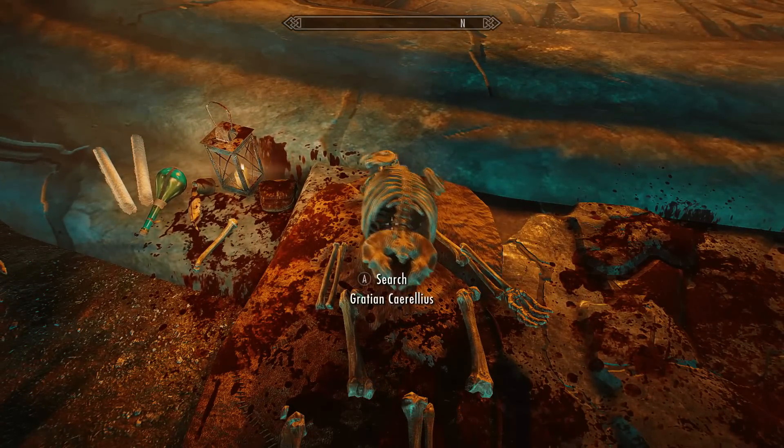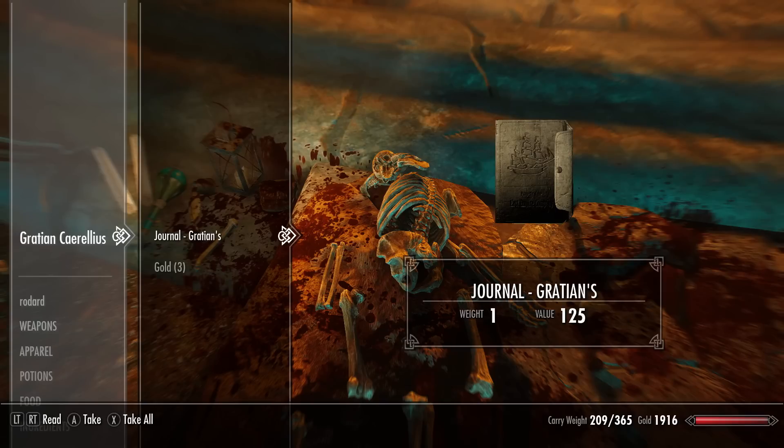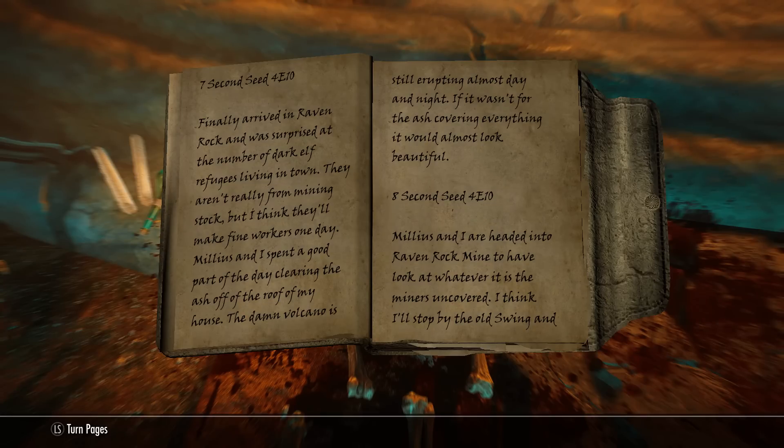There are some dead bodies here — Millius, probably one of the adventurers, will always have an enchanted weapon with a random enchantment on it. It looks like they were getting attacked by draugr, and that's probably what killed them. We'll also find Gratian Corelius just here on the floor. If you search his body — don't pick it up yet — you'll find the Bloodscythe blade, the unique weapon I mentioned at the start of the video.